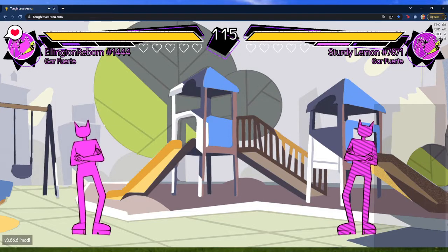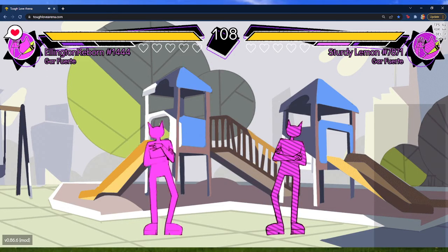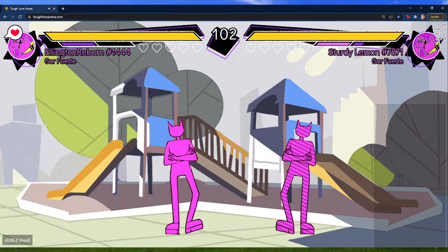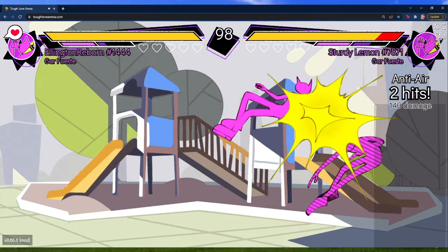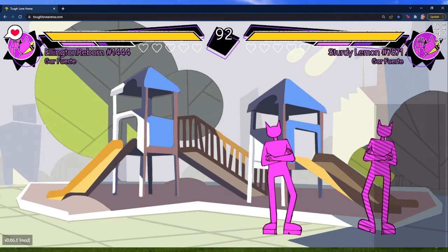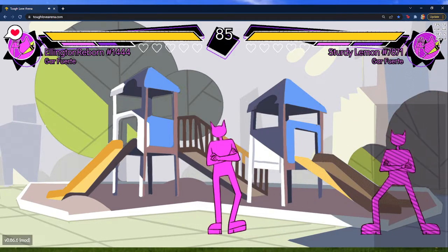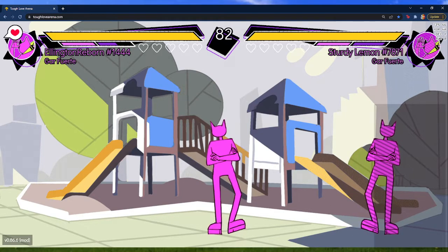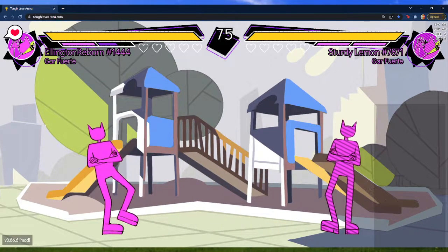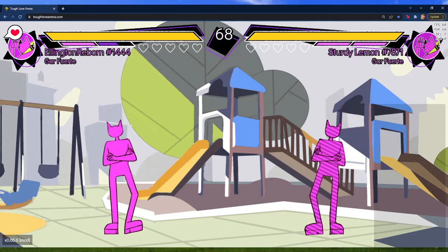Going over normals: this is standing Jab. It's basically the same thing as regular Flick, so you can still use it for pressure. You can still anti-air with it. That's one conversion you can do — it works as one of Garfuerte's anti-air options.